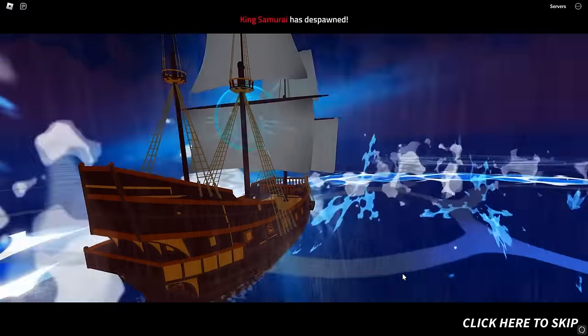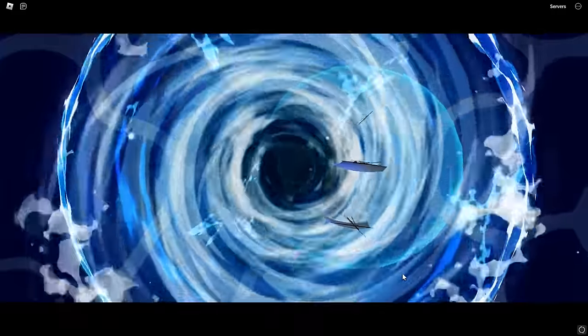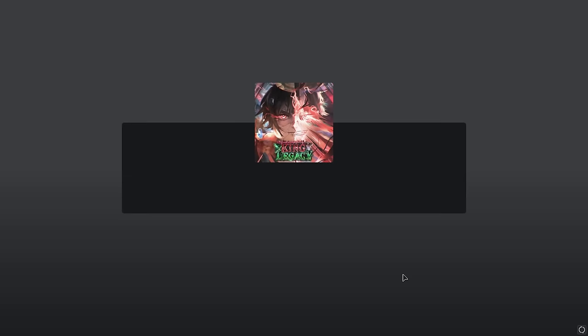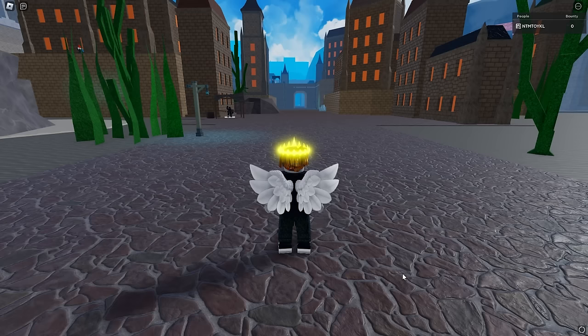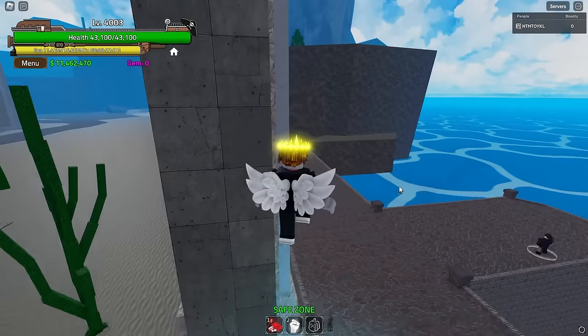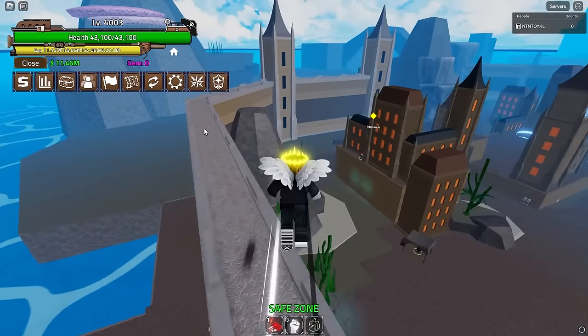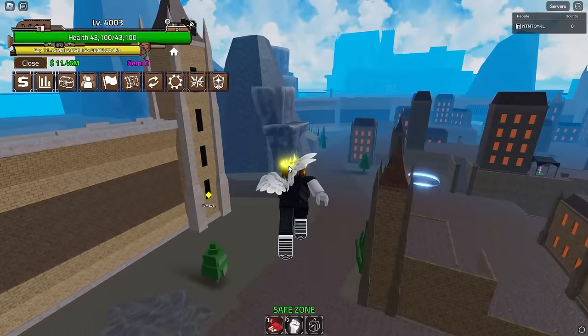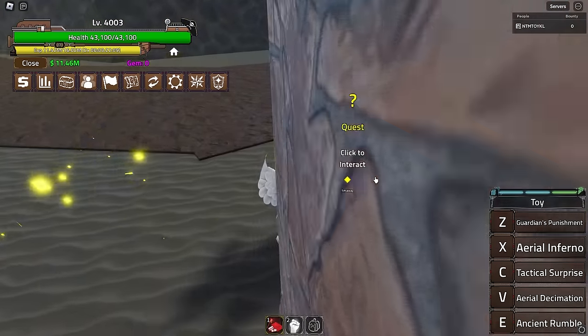King Samurai walks over while we load into Second Sea stuff. We go underwater and transition into Third Sea. We're finally in Third Sea — but we're not finished yet, we have 300 levels left to go. Let's find the first quest and see how hard these enemies are.